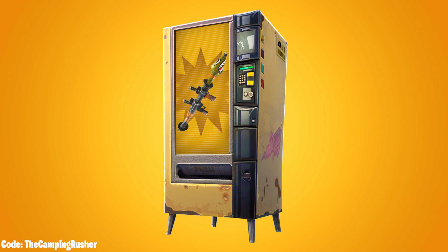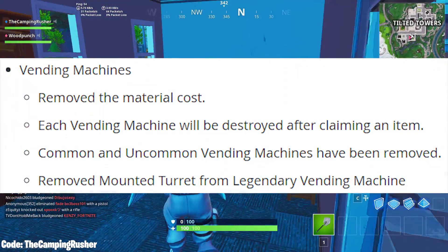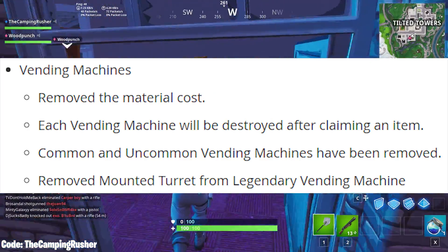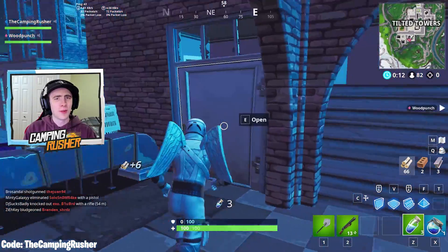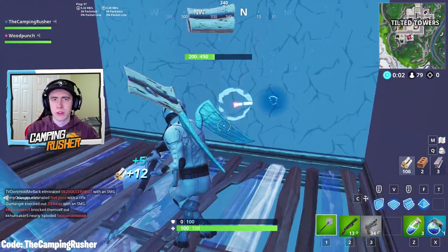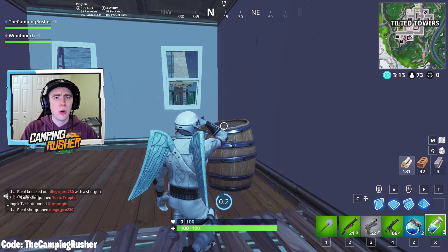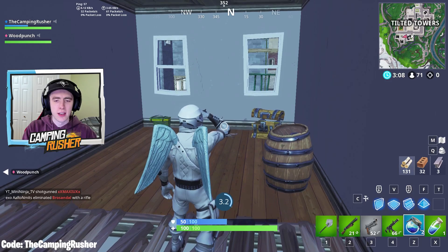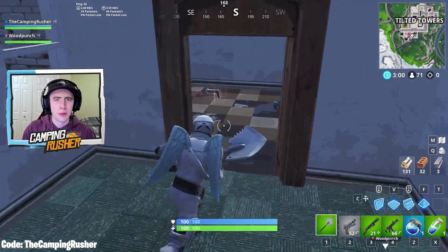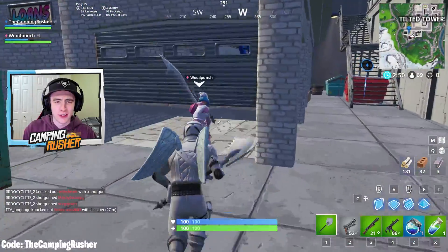These convenient machines now dispense things free of charge but only provide one item or weapon before disappearing. They've removed the material cost, each vending machine will be destroyed after use, common and uncommon vending machines have been removed, and they've also removed the mounted turret from the legendary vending machines. I think this change comes from the fact that with the higher harvest rates, you could just sit and farm until you got a great item — vending machines were almost too powerful. I'm okay with it — if you get lucky, you get a free item and it keeps things fresh.